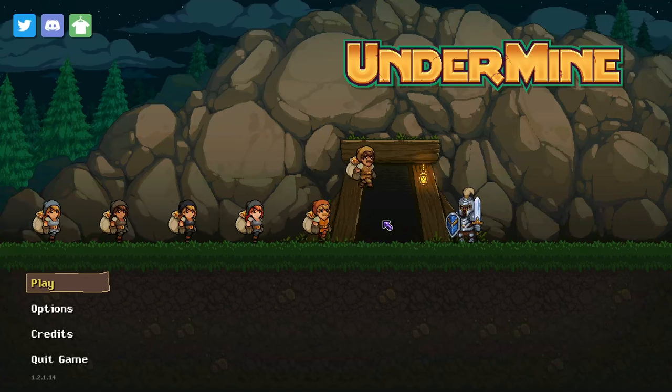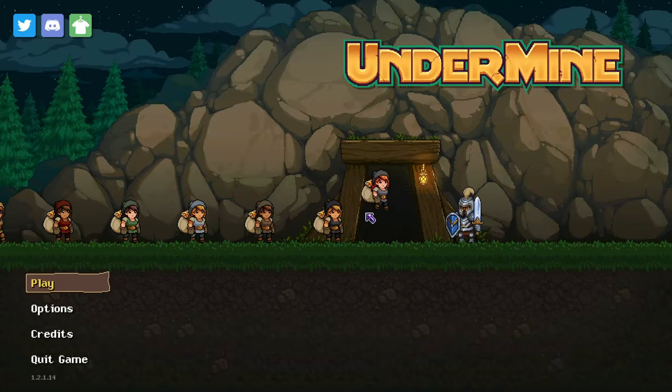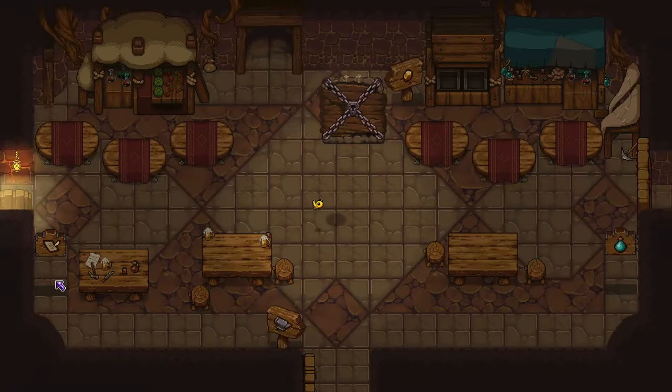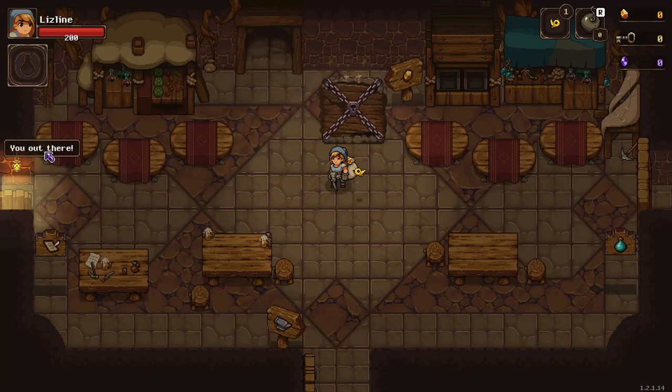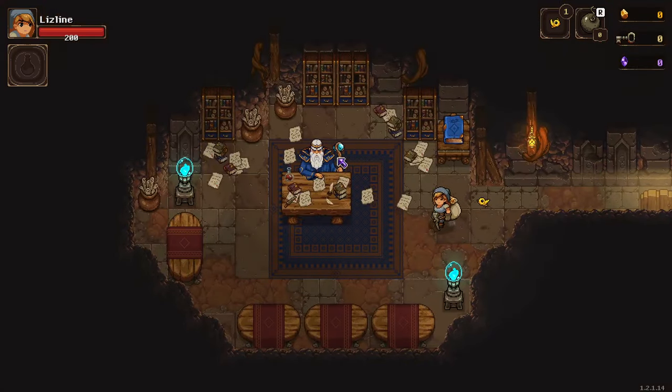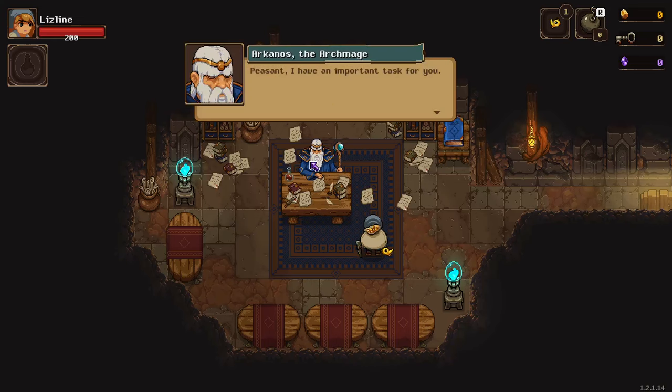We have a bunch of dwarfs hopping into a cave - let's play! If it has a tutorial then I hate the game already. No WASD? Peep, get in here immediately. This is probably a tutorial. A peasant - 'I have an important task for you. This is Arcanos the Archmage. As you have noticed, this mine is plagued with terrible earthquakes.' I did actually just notice the screen shake.